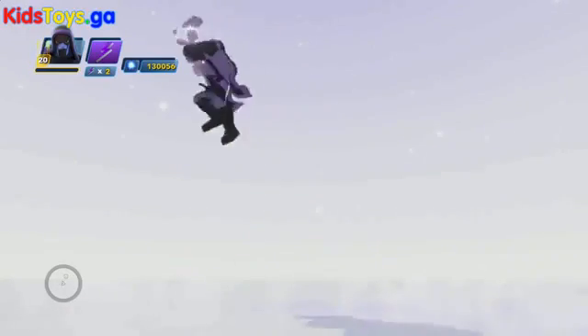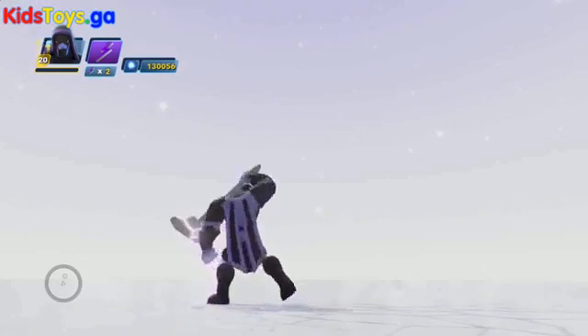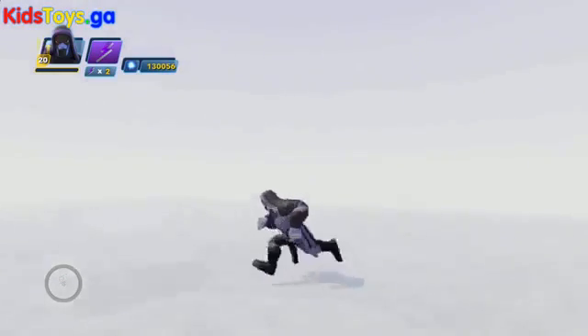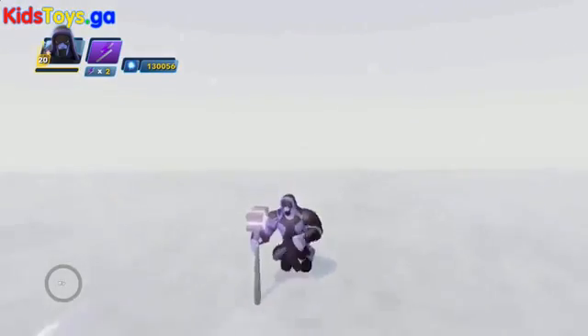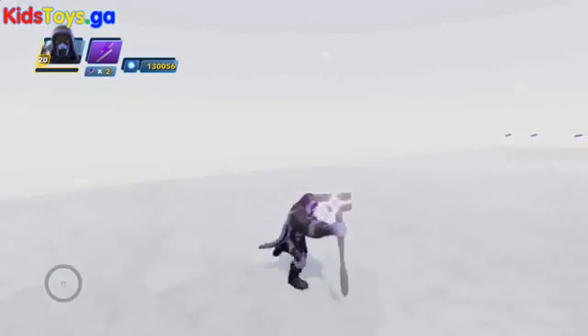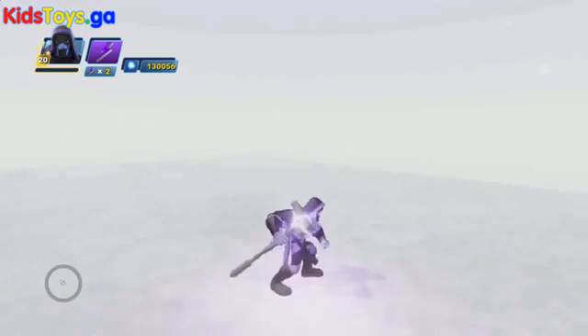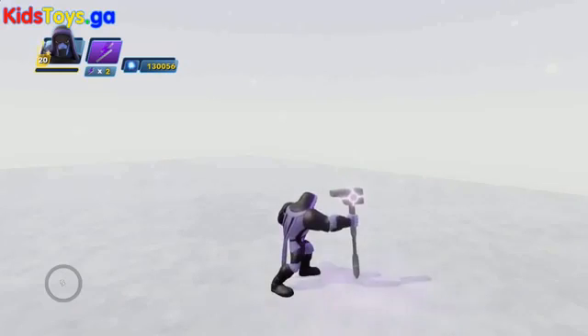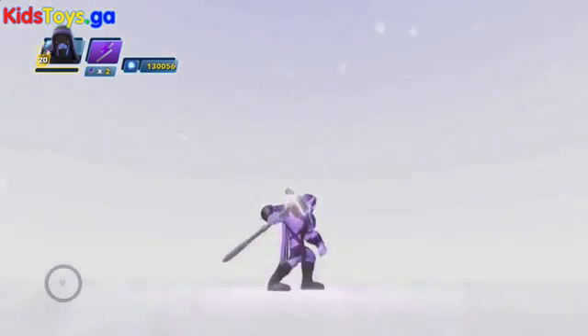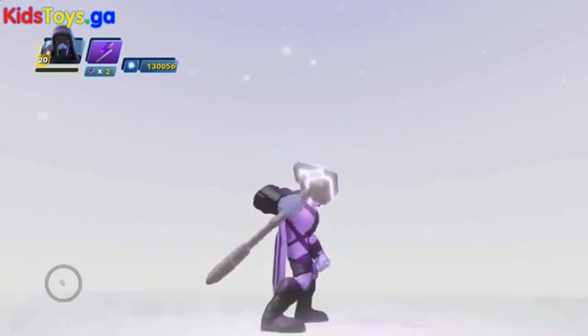There's that added attack where he smashes the ground and then jumps up and spins and throws some energy. And then his ranged attack — he can shoot bolts from the universal weapon, but you can also hold down the ranged attack button and charge it to release a more powerful blast.